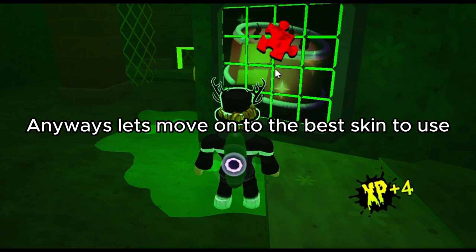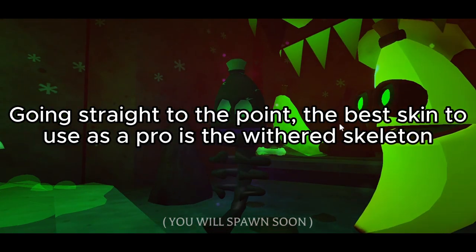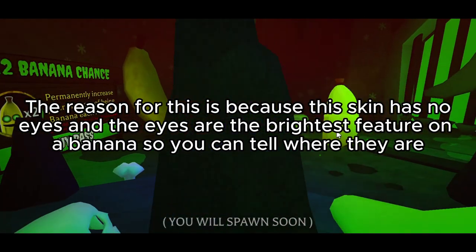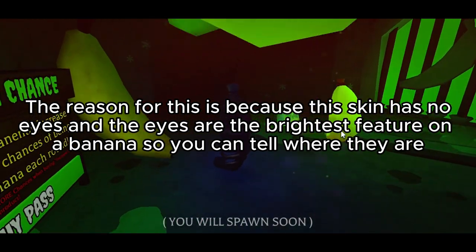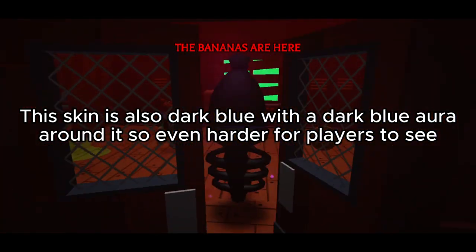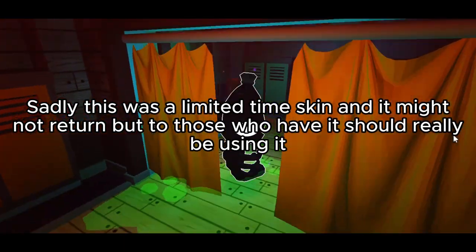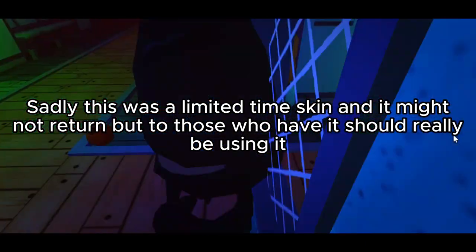Anyways, let's move on to the best skin to use. Going straight to the point, the best skin to use as a pro is the Withered Skeleton. The reason for this is because this skin has no eyes, and the eyes are the brightest feature on a banana, so you can tell where they are. This skin is also dark blue with a dark blue aura, making it even harder for players to see. Sadly, this was a limited-time skin and it might not return, but those who have it should really be using it.